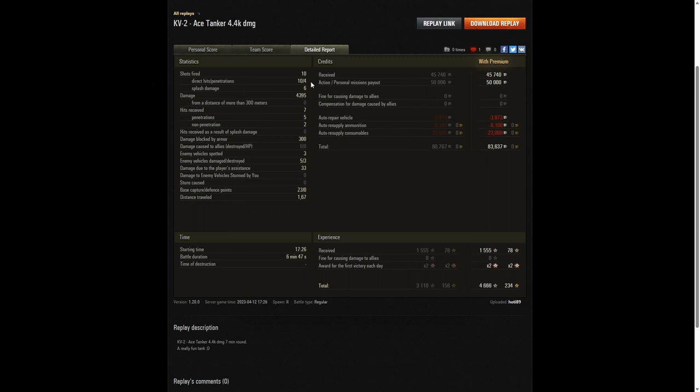Hoti fired 10 rounds — every round hit the target, but only four actually penetrated. The other six caused splash damage on the enemy. 4,395 hit points of damage, all of it done at close range. He received seven hits from the enemy and as you saw, the front of the KV-2 was well peppered — five penetrated, two non-penetrations, and 300 hit points of damage blocked by armour.